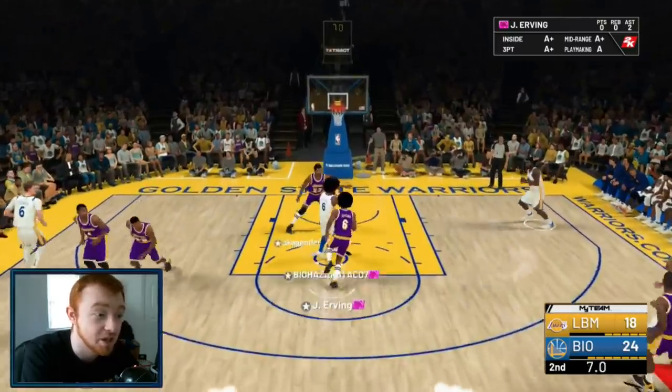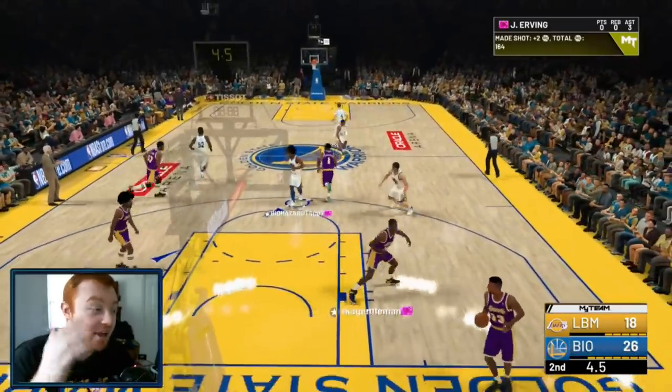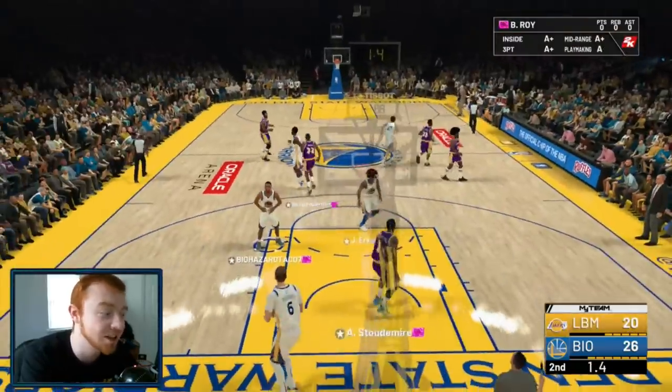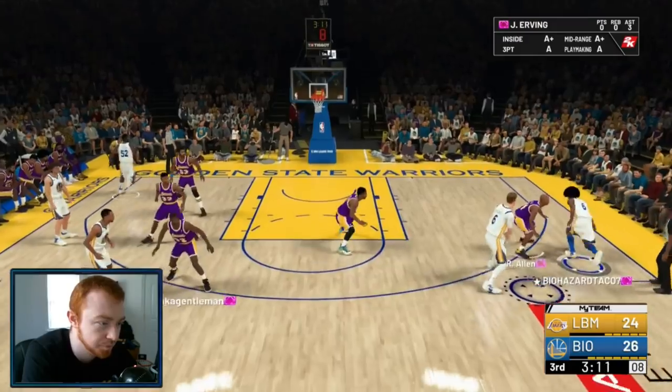Dr. J — patience. Take the easy mid-range shot. You're going to miss it sometimes because it's 2K, but if you're just patient enough and playing against the right kid, people will just fall apart. Playing slow, taking smart shots, it really makes people mad.